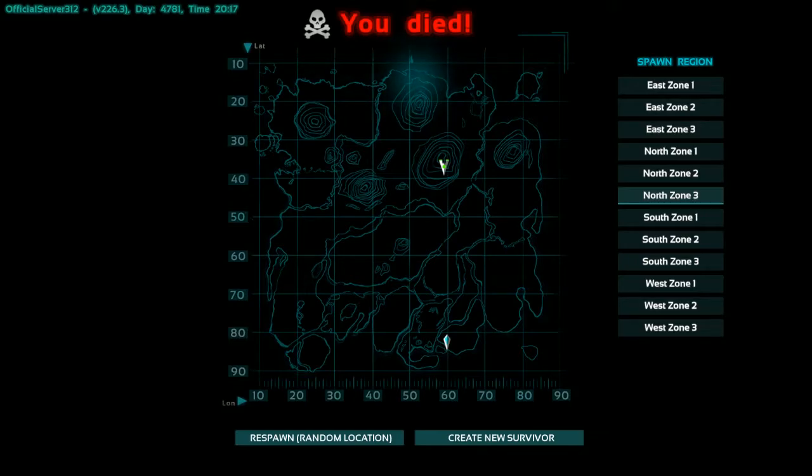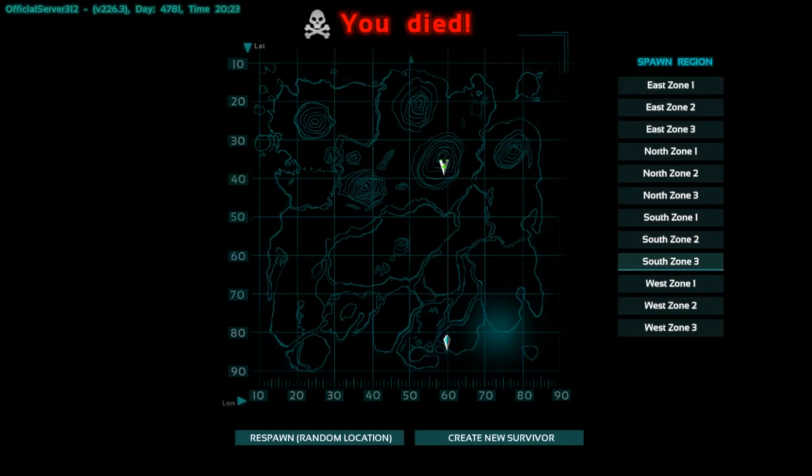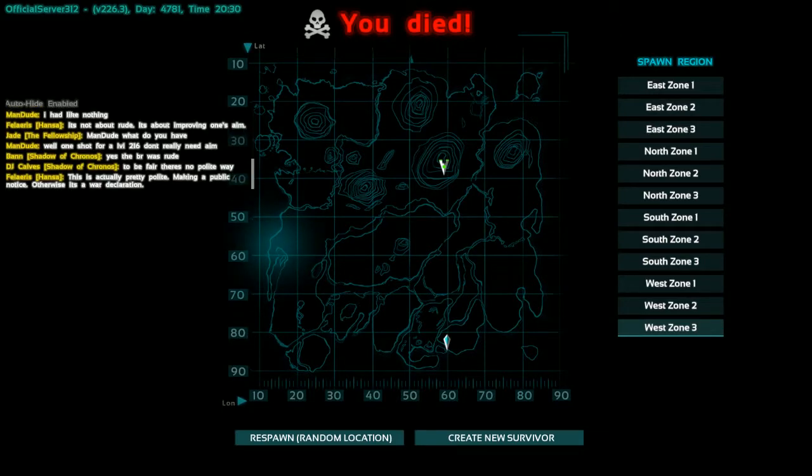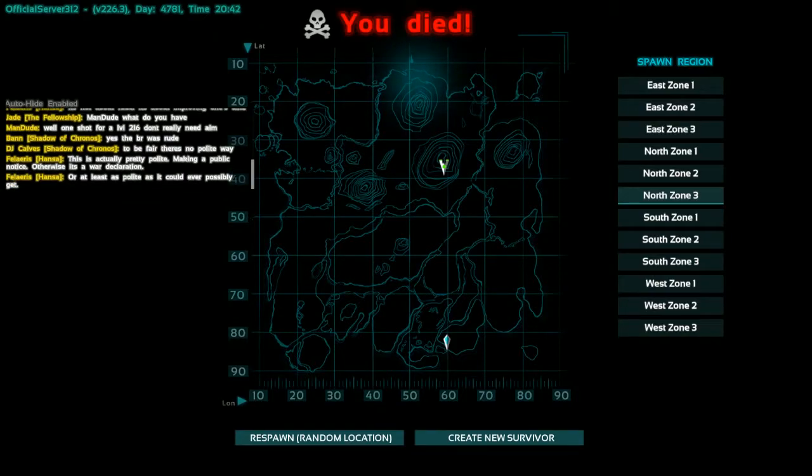West 1, West 2, and West 3 round out the spawn locations. West 3 is probably the more dangerous out of those three. Most of the north areas are pretty dangerous as well — especially the snow biome. North 3 is a bad starting location. You're going to have a bad time if you spawn there.